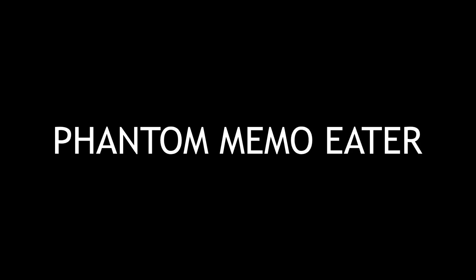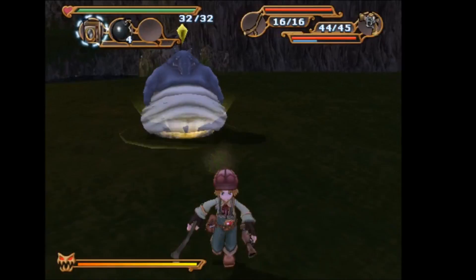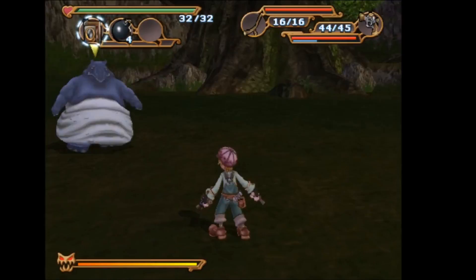The Phantom Memo Eater scoop can be found on the Yorta Valley floor of Starlight Cannon in Chapter 3. All you need to do to get this scoop is to simply take a photo of the Phantom Memo Eater during the boss fight.